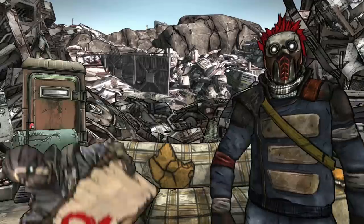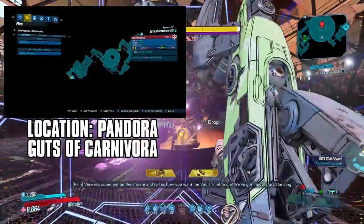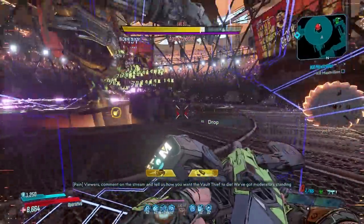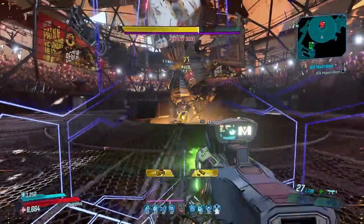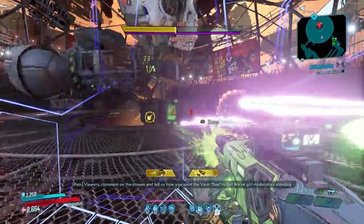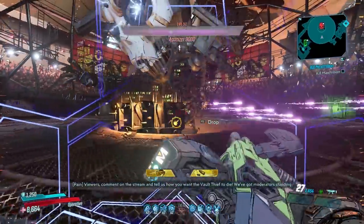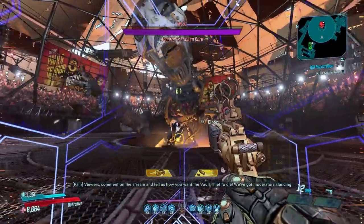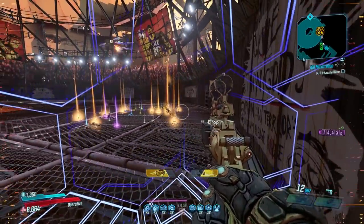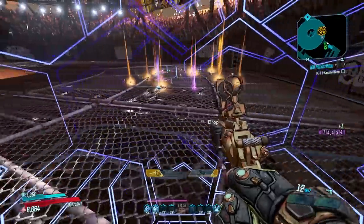Coming in at number two is the Agonizer 9000. The Agonizer 9000 is a fast and easy fight with the right gear and build. The initial run to this area takes about a minute and a half, but you can literally run past every enemy on the way. Once you're there, you spawn at the entrance to his arena every time. There's also an ammo machine to quickly restock and sell junk. Agonizer is very generous with loot — I believe I may have gotten a world record 10 legendary items in one drop. With the most recent update they also fixed loot from falling through his floor.